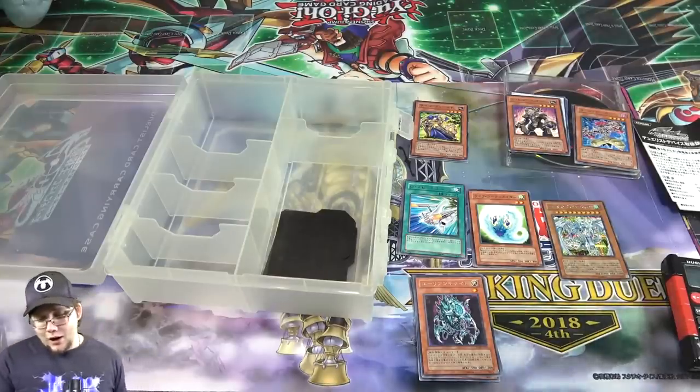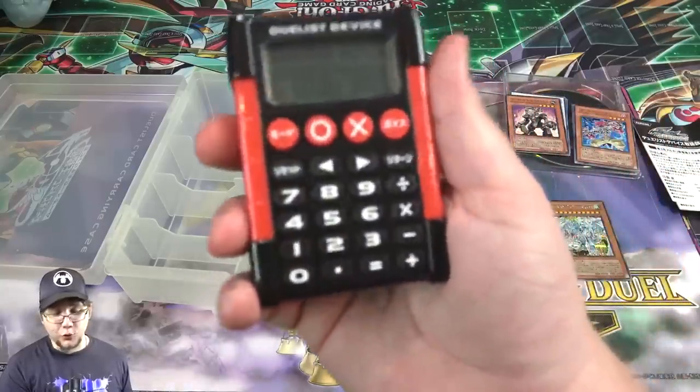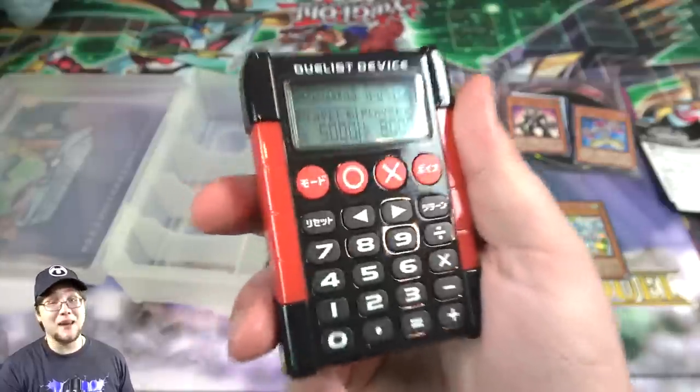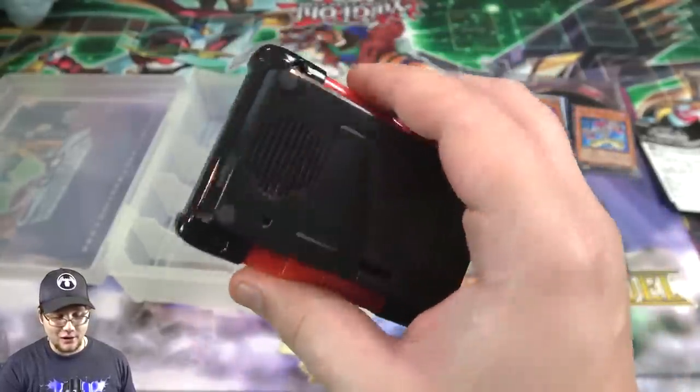But honestly, this kit is worth getting for this life point counter — the Duelist Device, I guess is technically what it's called, that's what it says at the top. That is really cool. Seriously, Konami should make these. I would buy another one if they were easier to get. That is awesome. I love how it even makes sounds and everything.